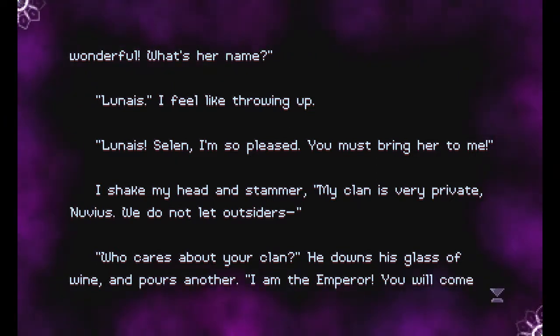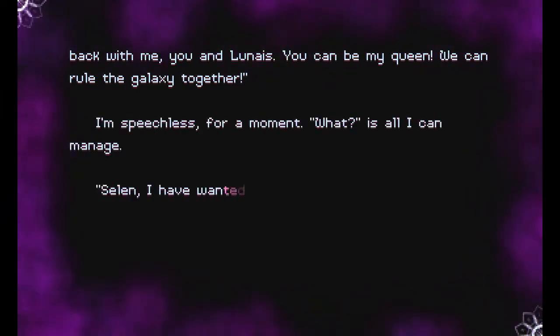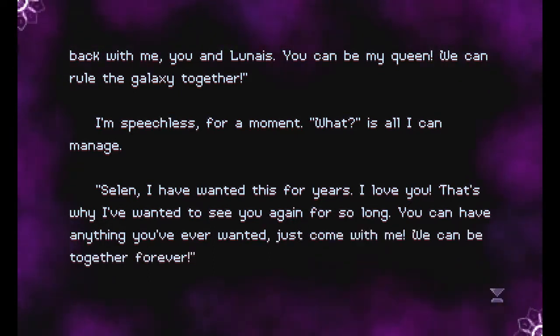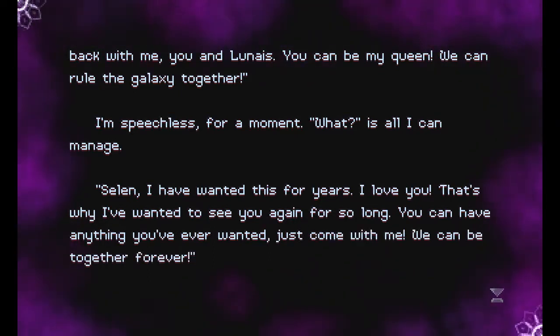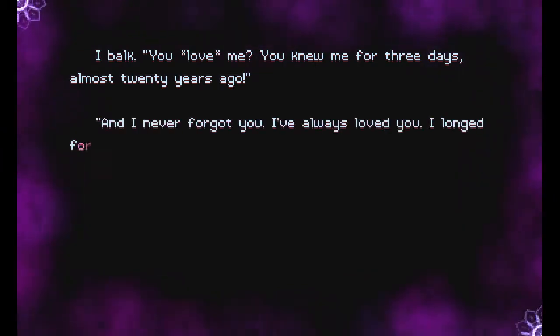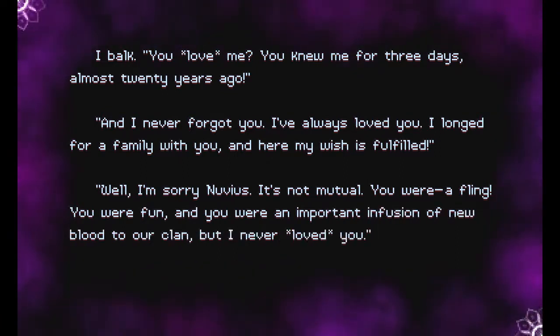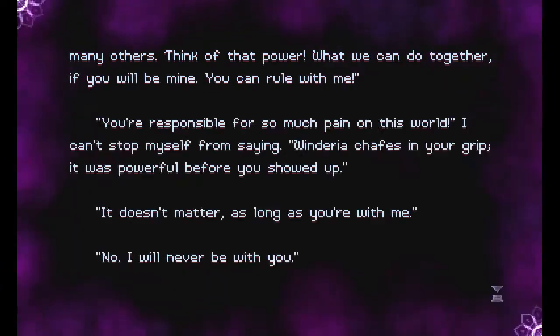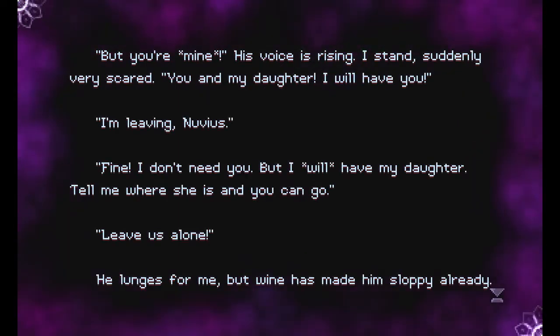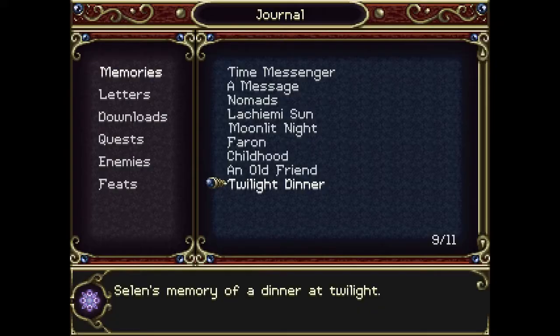Lunias. Selen, I'm so pleased. You must bring her to me. I shake my head and stammer — my clan is very private, Nuvius, we do not let outsiders. Who cares about your clan? I am the emperor. You will come back with me, you and Lunias. You can be my queen. We can rule the galaxy together. I'm speechless for a moment. Selen, I've wanted this for years. I love you. That's why I wanted to see you again for so long. You can have anything you've ever wanted — just come with me, we can be together forever. You love me? You knew me for three days, almost 20 years ago. And I never forgot you. I've always loved you. I longed for a family with you. Yeah, it's not mutual. You were a fling. Nonsense — I rule the world, you can rule with me. You're responsible. So much pain. No, I'll never be with you. But you're mine — you and your daughter. I'm leaving. He tries to argue again. Wine has made him sloppy.